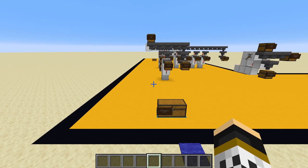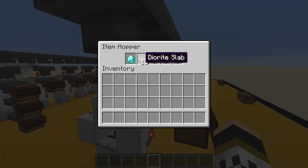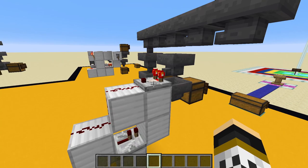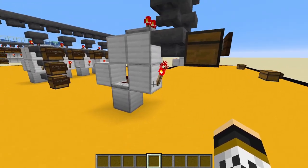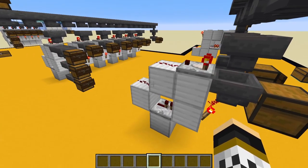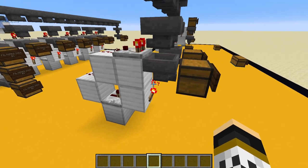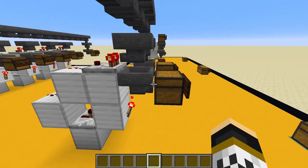Let's look at why System 1A works. There are 21 items in the hopper that won't be in the filter system. A comparator reads the signal strength from those items and sends out just enough power to keep this circuit active. With one extra item added, the signal strength increases, reaching the repeater which powers this torch - currently on. When the power hits it, the torch turns off, which unlocks the hopper. Right now the hopper is locked, which is why that diamond isn't going into the chest.